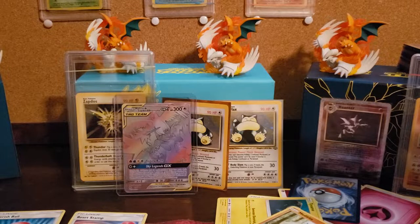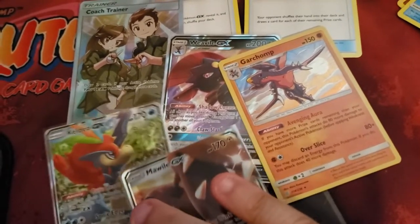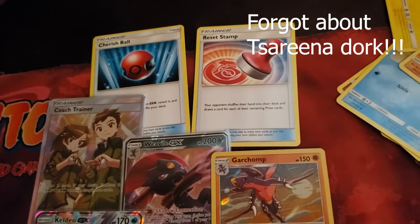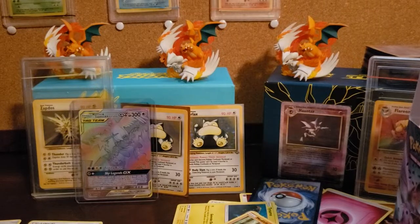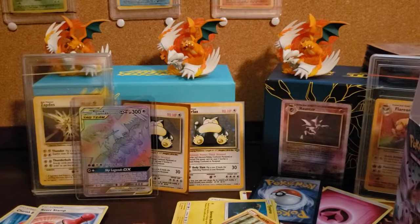So I'm just gonna show what I got so far from the first half, and then I guess I'll decide from that if I want to do the next half, or just do one half now and the next half in the next video. We got Malamar. Caldeo. Garchomp. Weevil. Coach Trainer. And then I don't really consider the Reset Stamp anything, but the Cherish Ball — I do count those just cause they're playable and usable. So what is that? We got four of a possible six guaranteed hits, I guess.